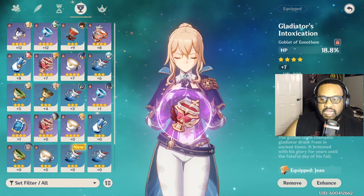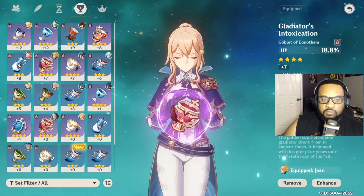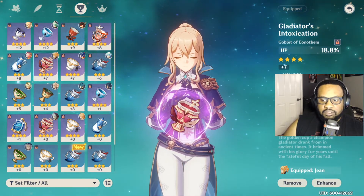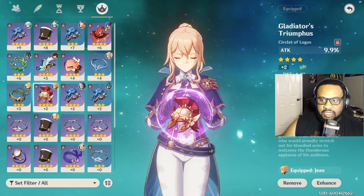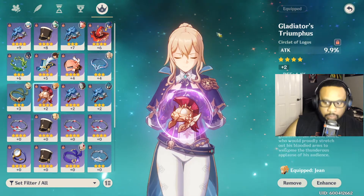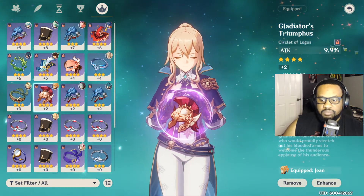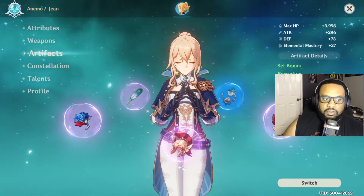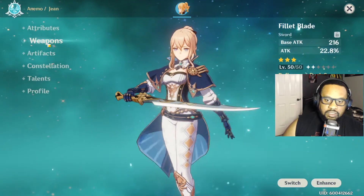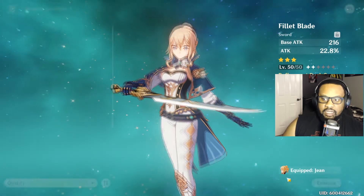We also have another attack bonus at 4.7. I'm rocking a two-piece Gladiator set for Jean because that'll also give me another 18% attack. The last piece is only level two so I still need to level it up - I'm a little broke right now. That's where we're at so far with her artifacts.